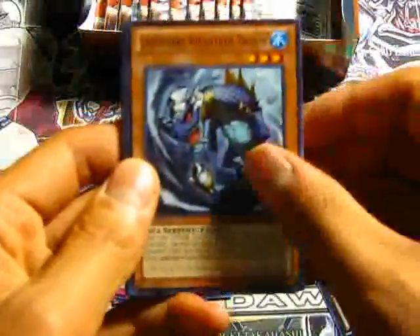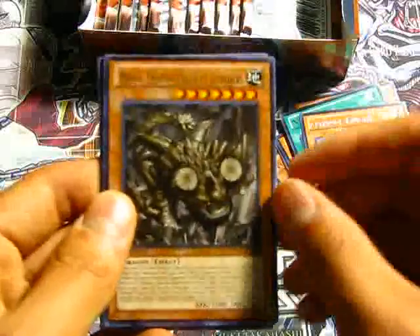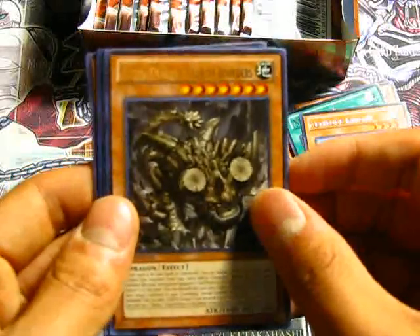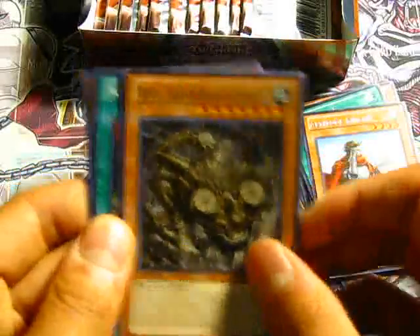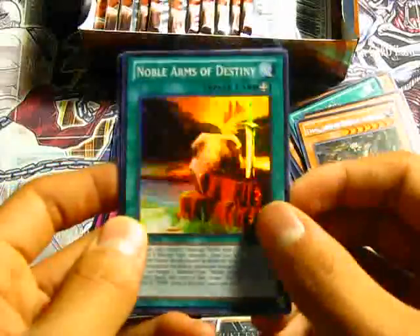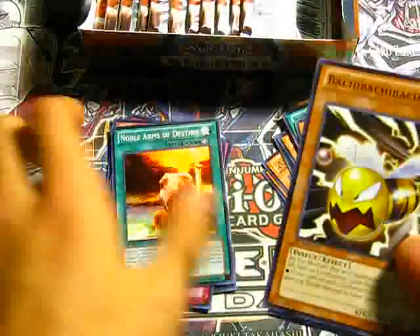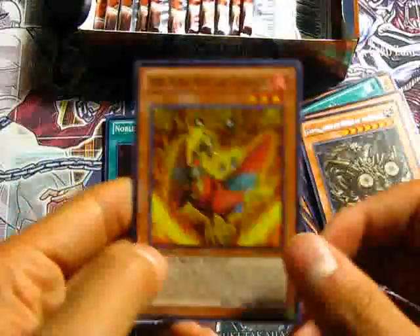Now for the left side. And a rare Redox Dragon Ruler of Boulders — so there's the Rock one. And nice, the Super Noble Arms of Destiny. I heard this is a pretty good card for those Noble Knights players. Bachi Bachi, Glassjaw, and Garunix.